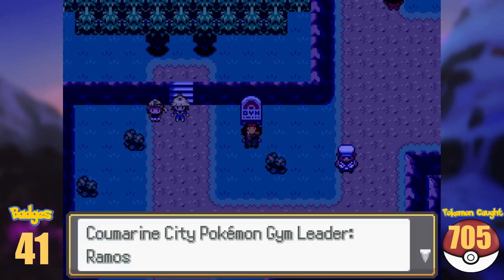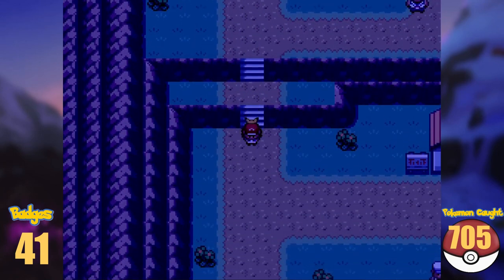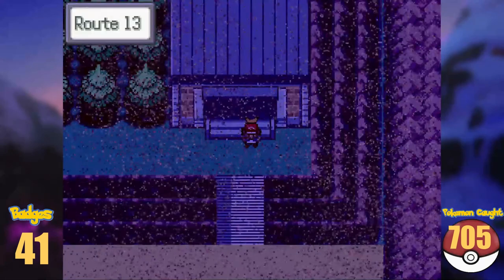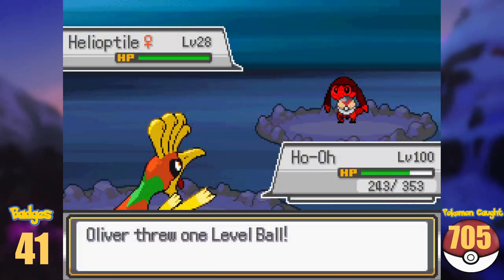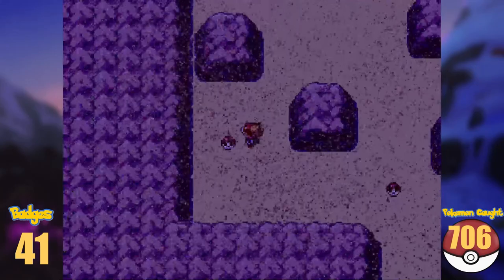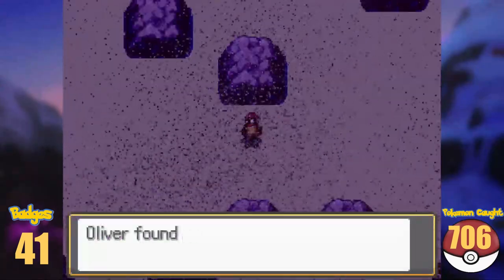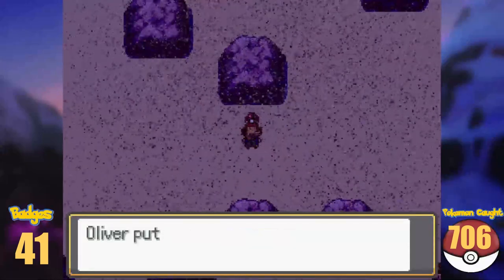Clement waits for us in front of the local gym, but as you know me, I tried out how far I can get, and so I entered Route 13 first. I got myself a Helioptile here, and grabbed the Mega Stones — them being the Steelixite, Tyranitarite, and Aggronite. After doing that, I went further south and found myself in Lumia City again.